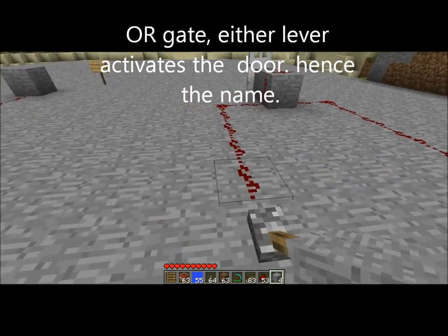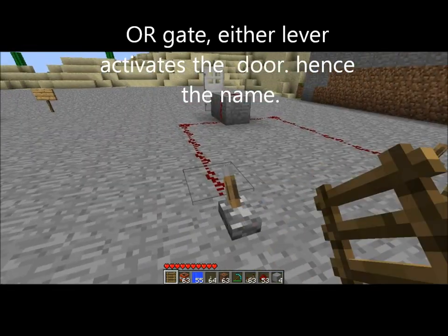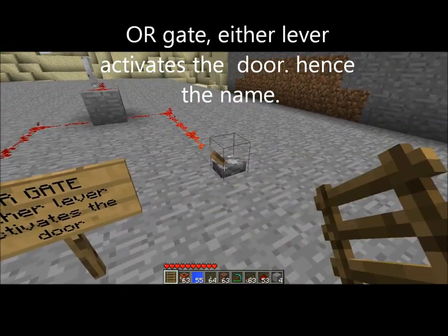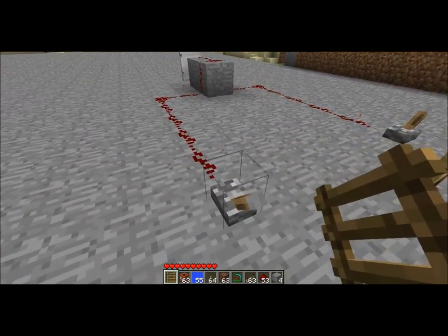What you got here is the OR gate. Either lever activates the door — hence the name, of course. So yeah, that's the OR gate. Next is the NOT gate.